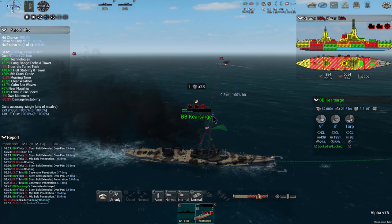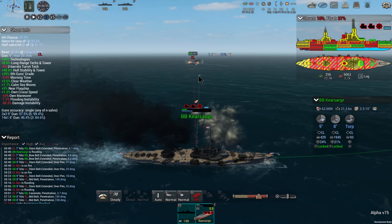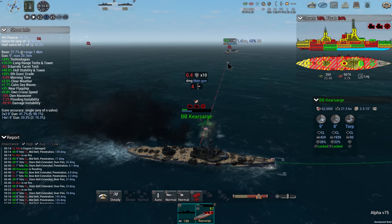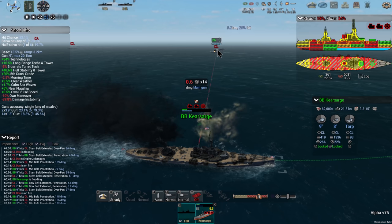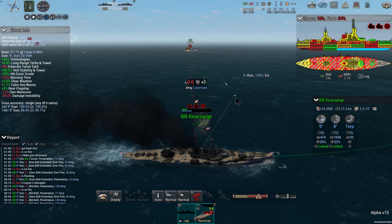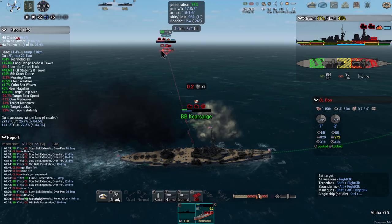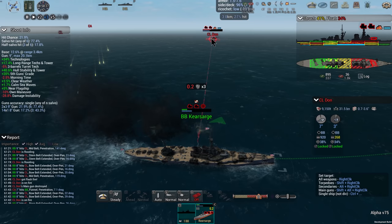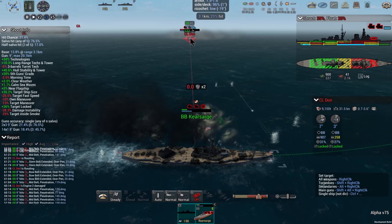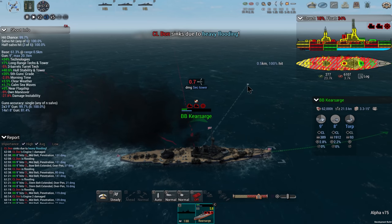We'll turn the torpedoes off so we don't accidentally launch more at these light cruisers — if they're dodging them from that close, there's no way I can kill them with torpedoes, might as well save rounds. We might be able to hit the heavy cruiser. We're causing a lot of flooding and the flooding is what ends up getting these guys. I can punch so many holes in their ship from this close that they can't stop the flooding — they can't pump out enough water. We just cause more and more flooding until eventually there's no choice.